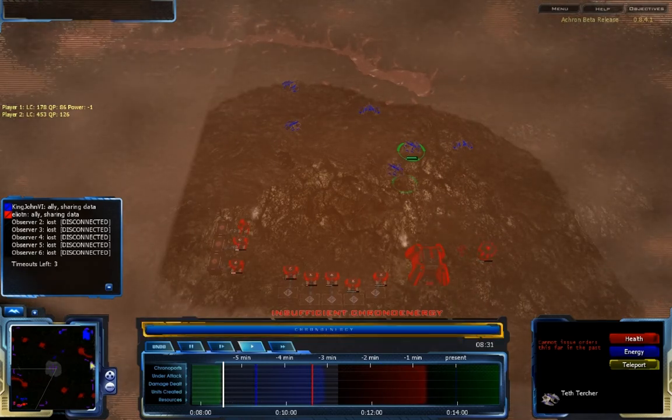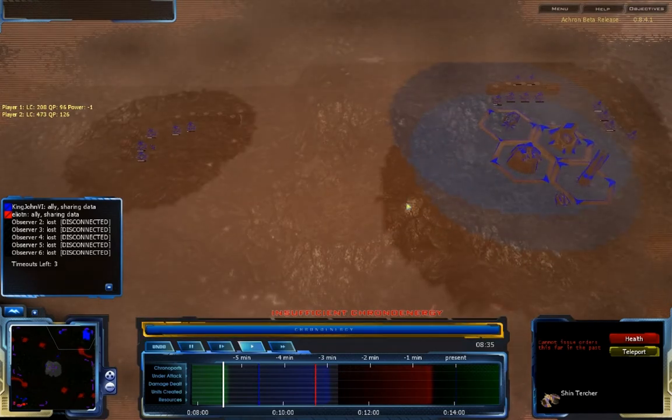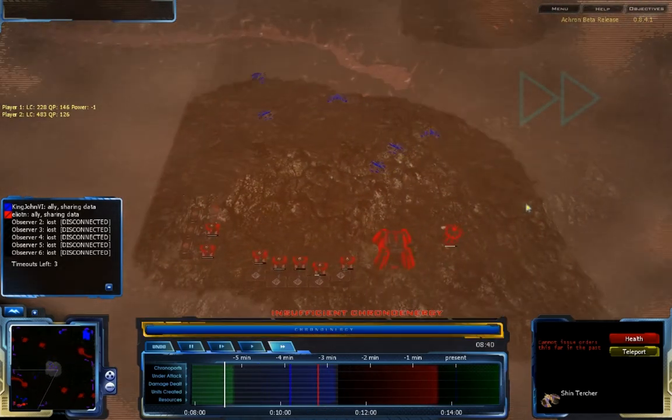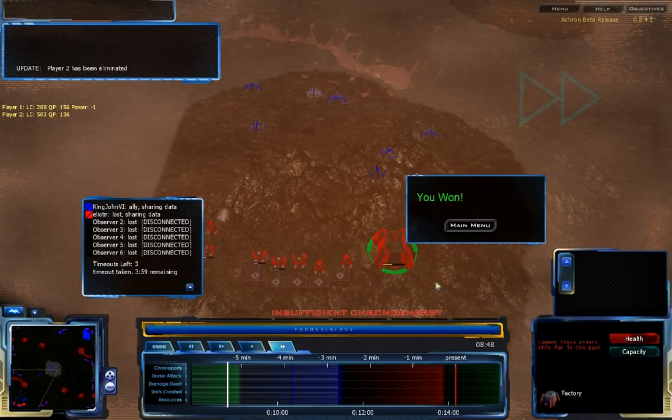King John sends a second and possibly a third wave of chronoported units further into the future, though it may not even be necessary. Elliot N cannot last through this — his entire base is lost. Elliot N surrenders, and that's the game. Thanks for watching and have a good night.